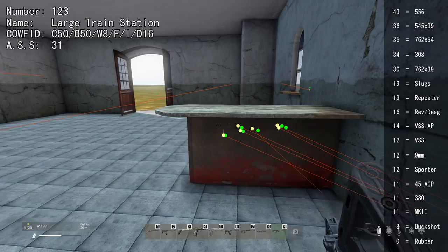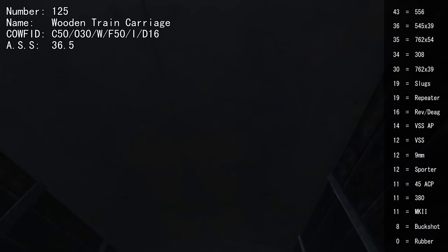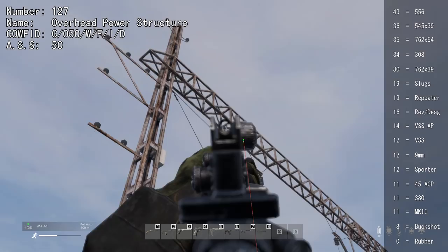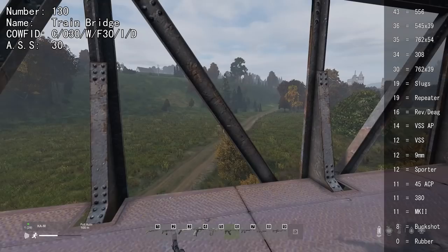Certain table structures cannot be shot through. Parts of the train cannot be shot through. Wooden train carriages require 30 or higher to shoot through the sides, but only 16 for the door. The ceiling and east/western walls cannot be shot through, and the base of carriages cannot be shot through either. The overhead power structure — no part of it can be shot through, not even through the gaps — it's bulletproof. The same goes for the poles and the crossing gate. The train bridge, however, can be shot through with 30 or higher.